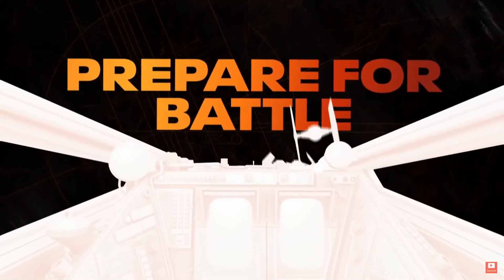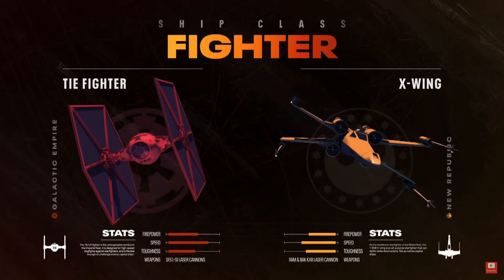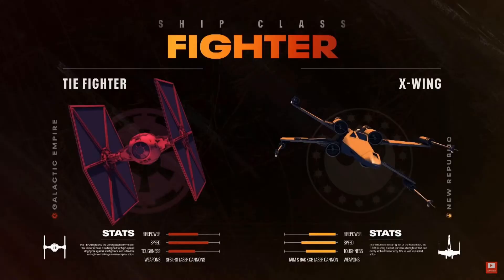Now we're going to look at the four different classes of vehicles. The first is the fighter class — your utility, all-around decent ship, a jack of all trades but master of none. The X-wing has better toughness than the TIE fighter, while the TIE fighter trumps the X-wing in speed, with firepower pretty evenly matched. So it looks like they're balancing it by giving the TIE fighter better speed and maneuverability and the X-wing more toughness.